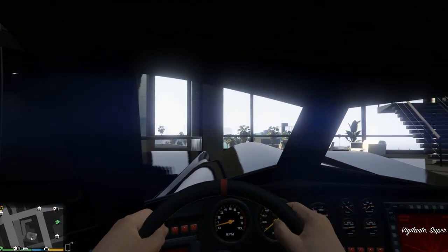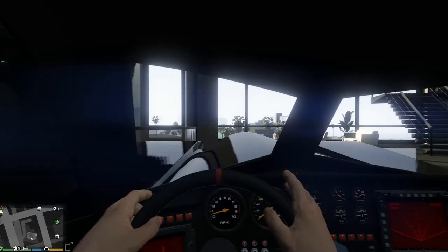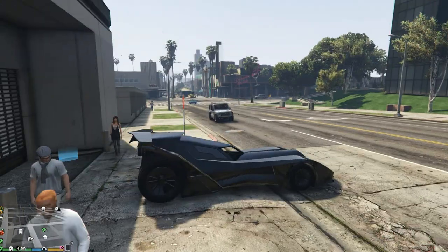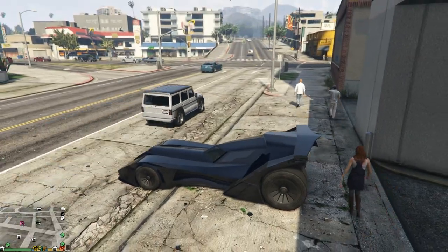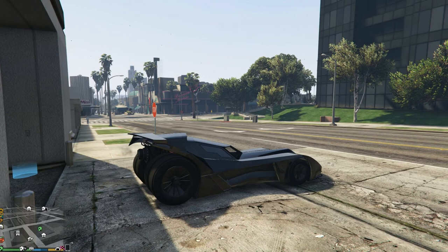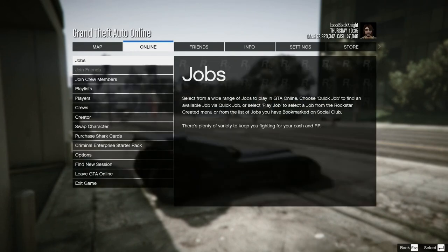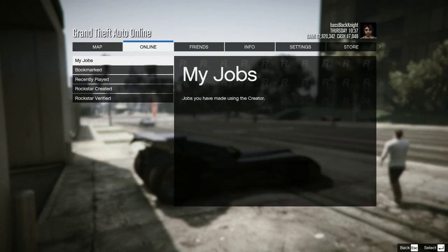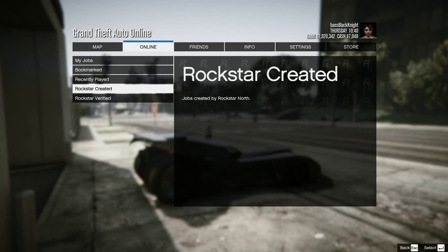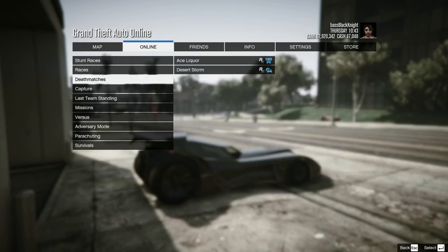But what if there was another way to have fun with this car besides stunting it around in free mode or making people's lives miserable as a complete troll? Well, this week in particular we are in luck because the Lester contact missions are in double money, double RP. And really, even when they're not on double money, this is still very useful — it's not like this is going to just apply for this week. I'd actually forgotten that there were Lester missions.